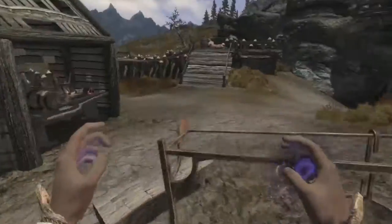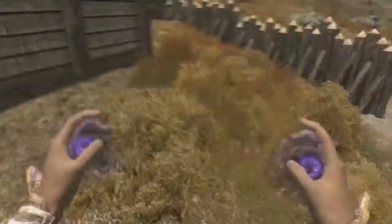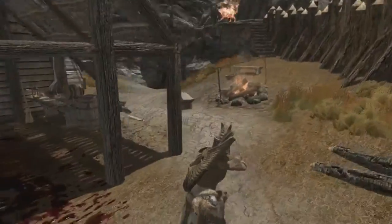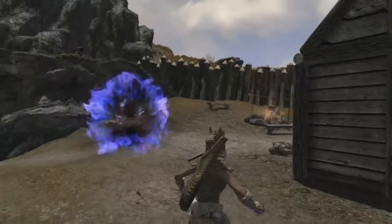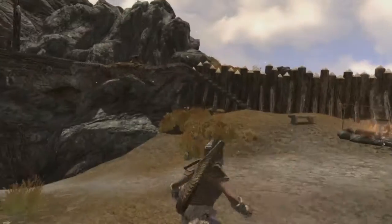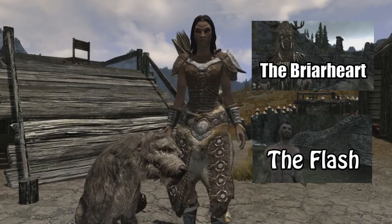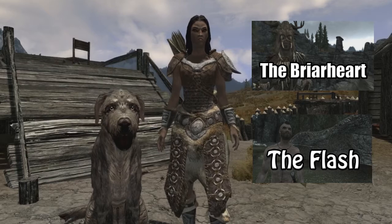This is a pretty simple build and one of my favorites that I've made, just because archery is one of my favorites. You actually get to use Conjure Familiar and Flaming Familiar, and there's a great roleplaying aspect as you're one with nature and the forest animals fight by your side. Hope you guys enjoyed this video — if you did, make sure to leave a like and subscribe for more. Thank you so much for watching. This is Clayton, signing out.